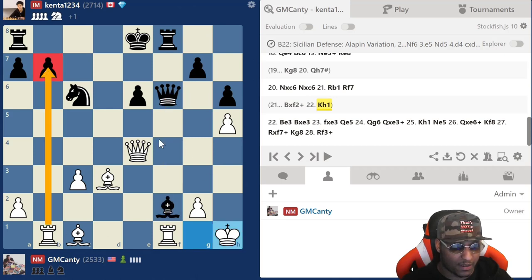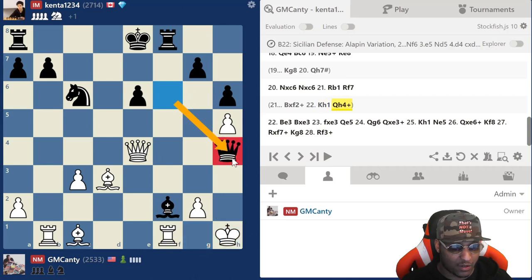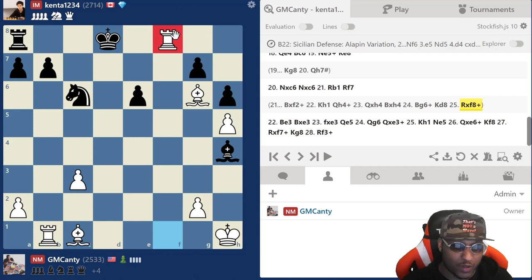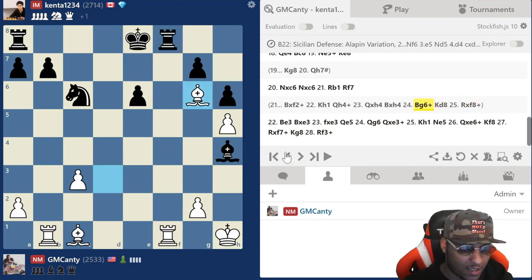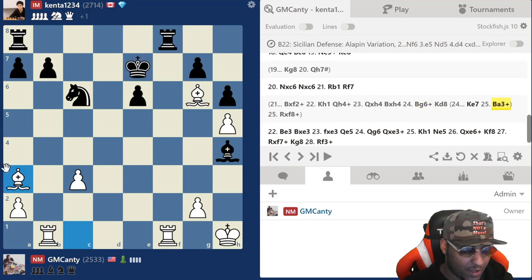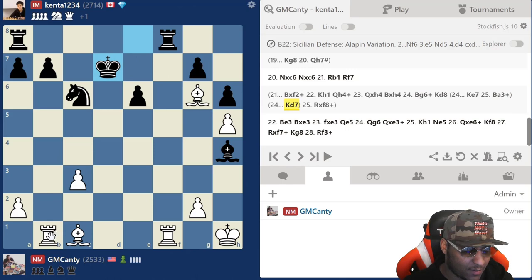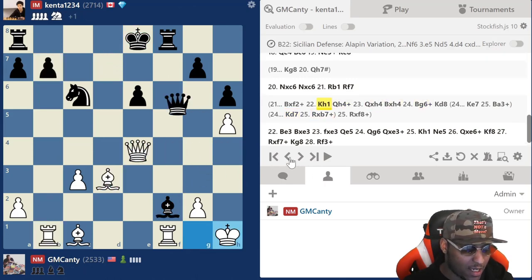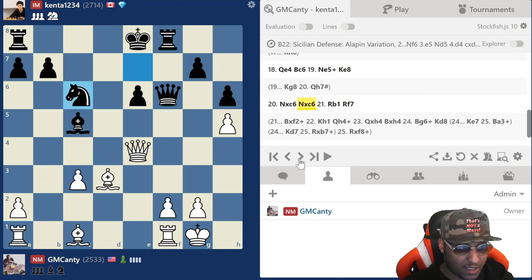I'm still threatening taking on b7, so queen h4 is logical — trying to trade and eliminate my pieces. After takes takes, there's bishop g6 check. If king d8, it's game over. King e7, then bishop a3 — and if king d7 then rook takes b7. This was just gross all around. So he couldn't take on f2, or just didn't want to.